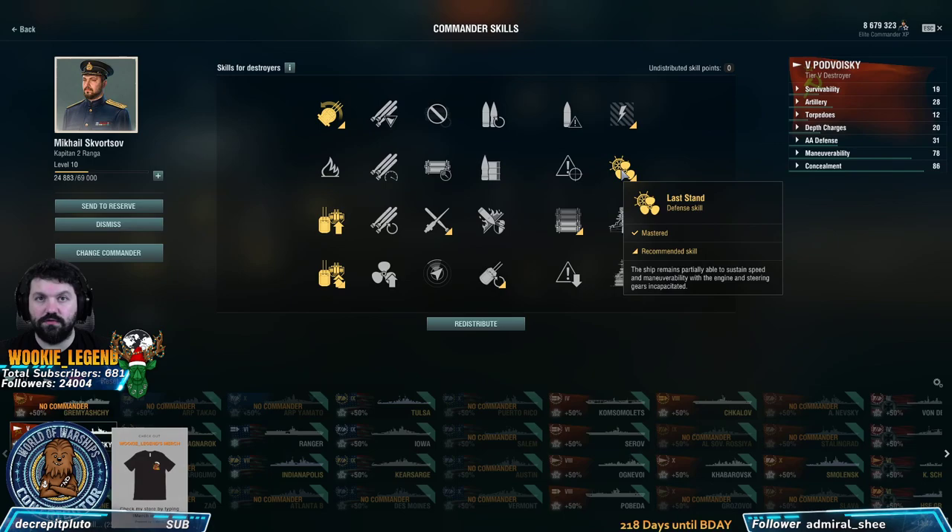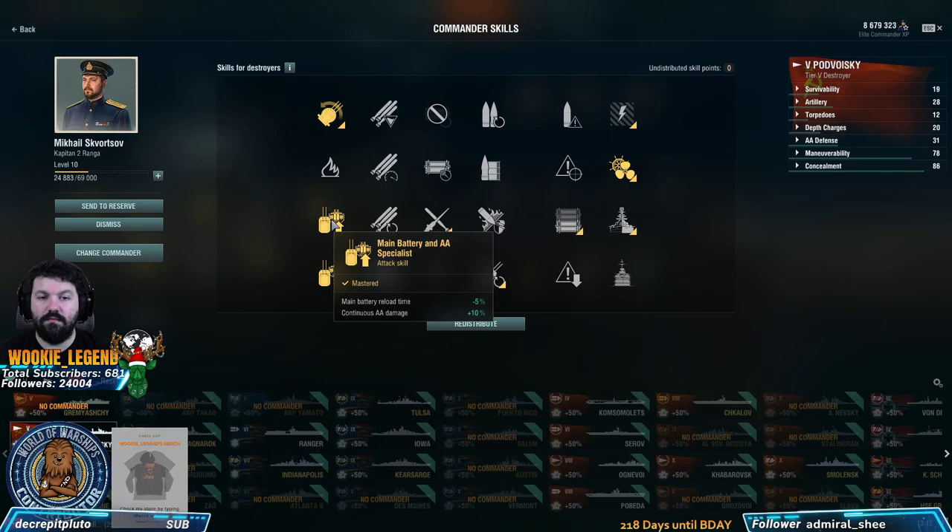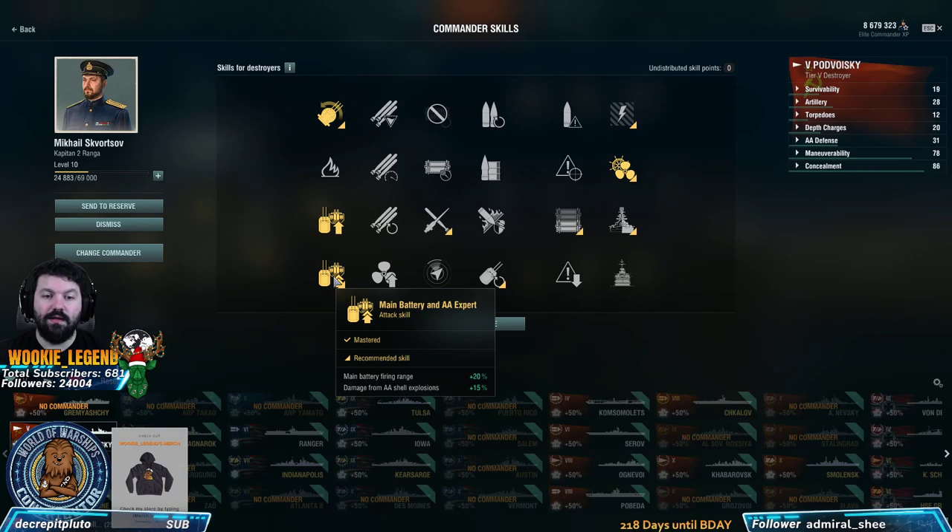Grease the gears to get the turrets turning a little bit faster. Last stand, of course — so if your engines are out, you can still move around pretty much full speed. Main battery and AA specialist gives us a reload of minus 5%, which we need to speed up our reload because the guns are excellent. And then main battery and AA expert — the range is 20% more, which makes it the gunboat type.